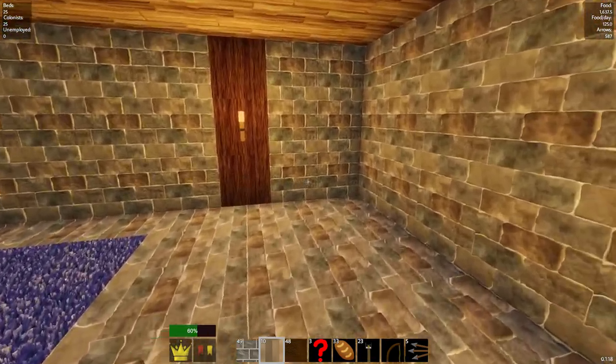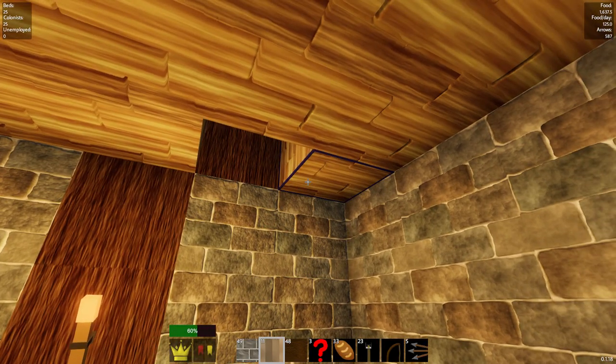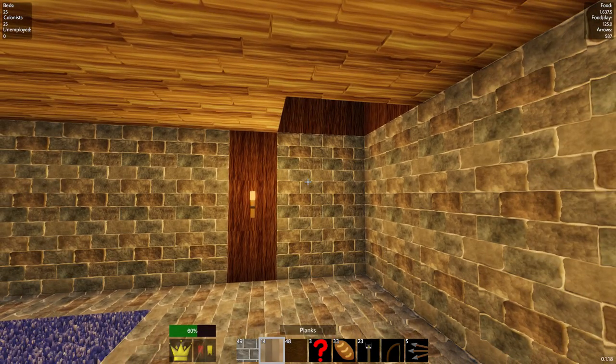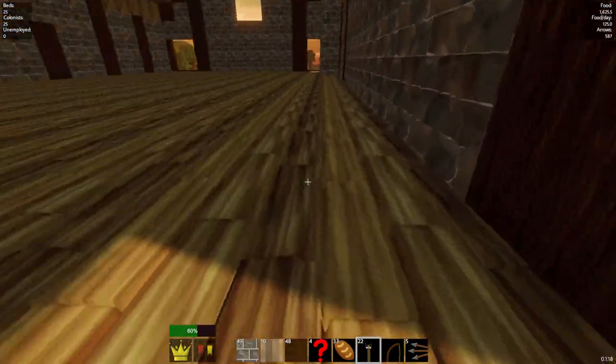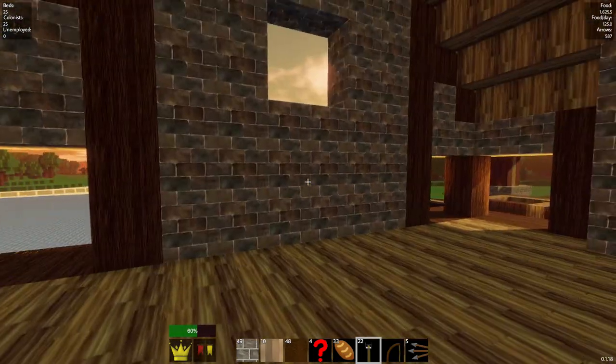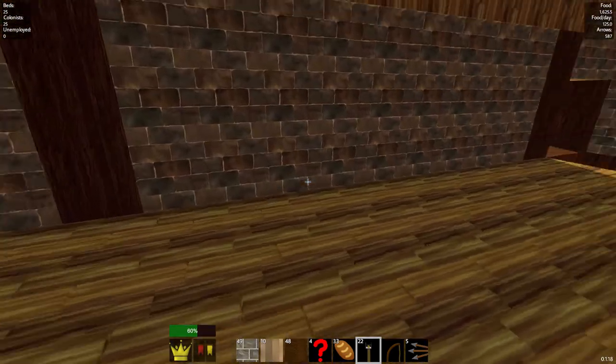I kind of want to make the staircase over here maybe. If I do it like this — there we go, now we have a staircase that goes up. Now we're on the second floor — this is a pretty big second floor. I didn't think it would be big enough but now I think it looks fantastic. This is going to be a great place for people to stay.